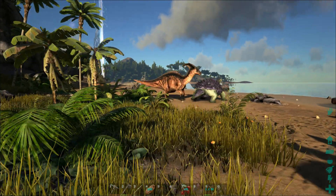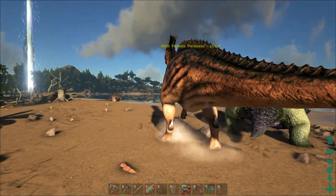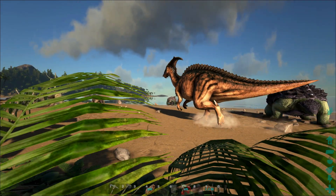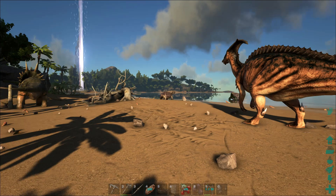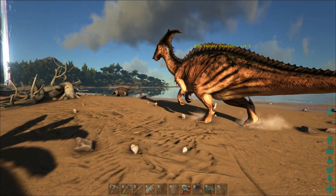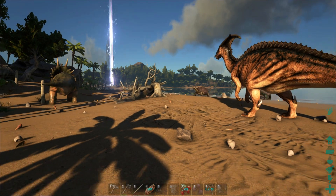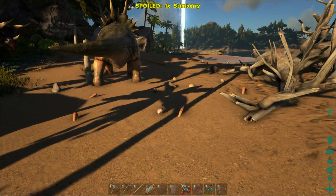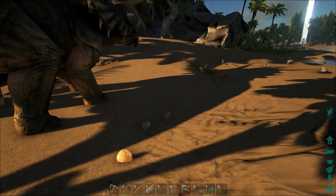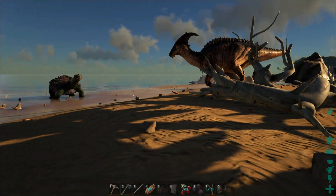Alright, here we have a Parasaur. What level is this Parasaur? Level 3 female Parasaur — I think we can take her down, guys, as long as we don't catch a trike in the crossfire. That had happened earlier: I was hunting a dodo and a friggin' trike got between me and the dodo. I ended up spearing the trike by accident and ended up dying. My body decomposed — it happened right around this area. Just lousy with trikes.